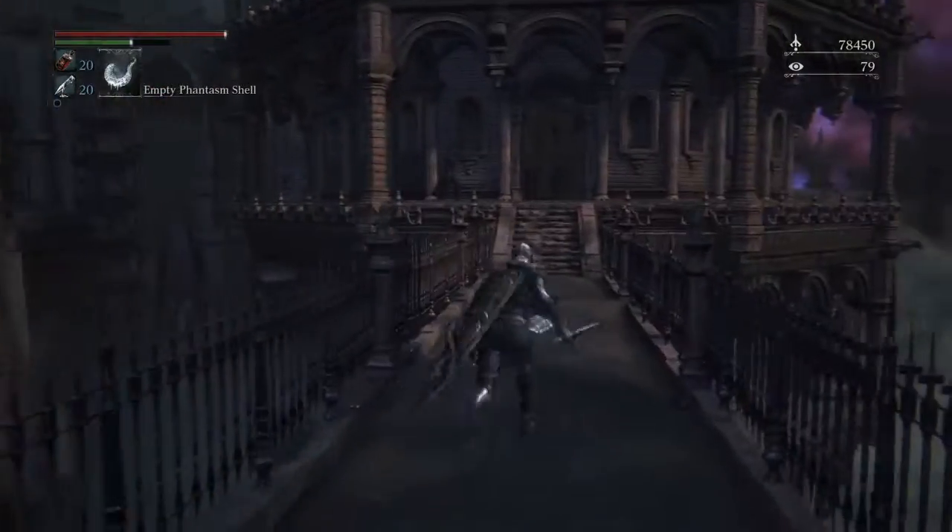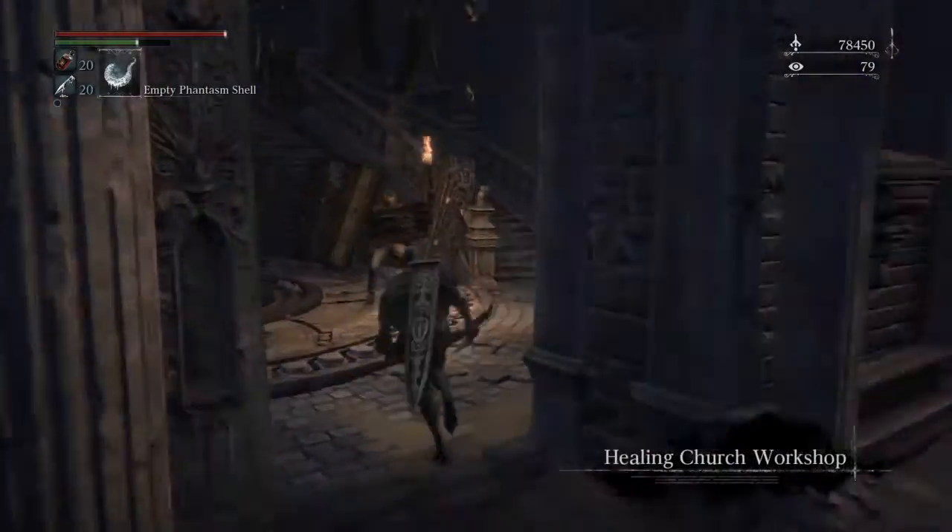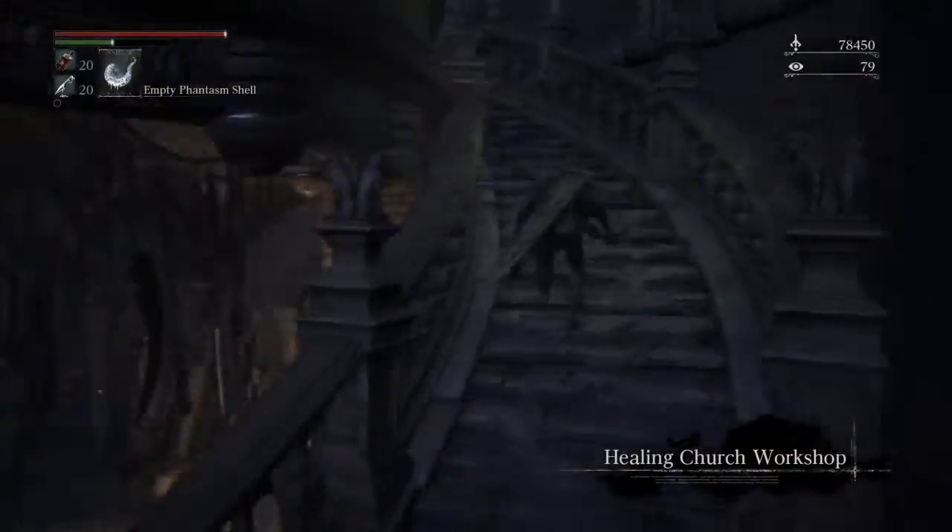So just like before, just keep running. Keep avoiding everybody — just dip past this guy and you'll want to go right immediately. This will lead up to the path to the second floor.